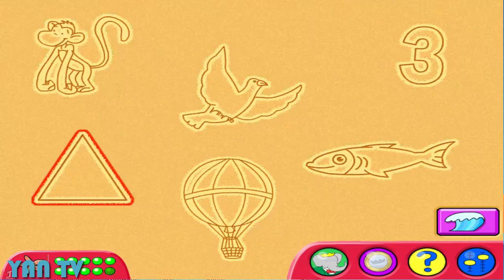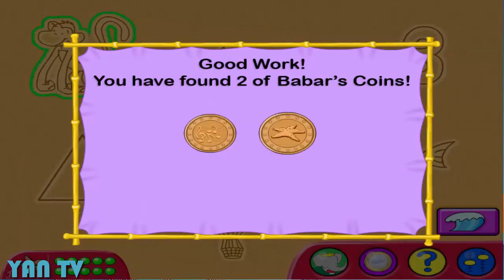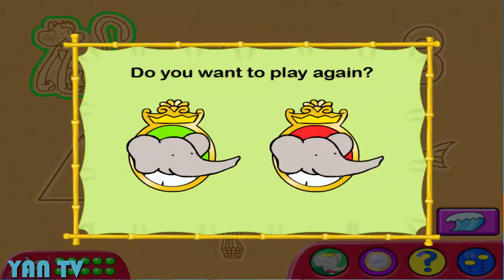Try another picture. A fish. A hot air balloon. It's not quite right. It's not quite right. Try another picture. Now look at that. We found some coins. We can stay here and watch the waves roll in some more if you like.